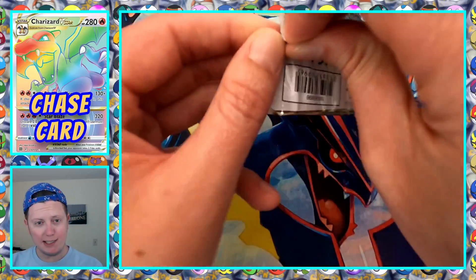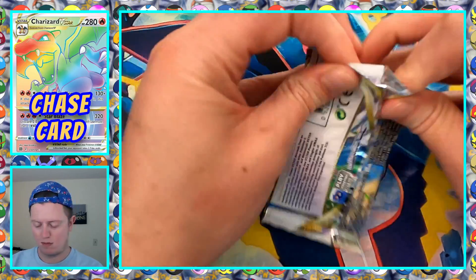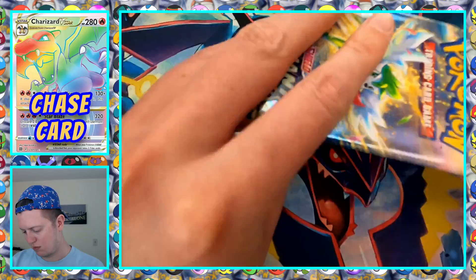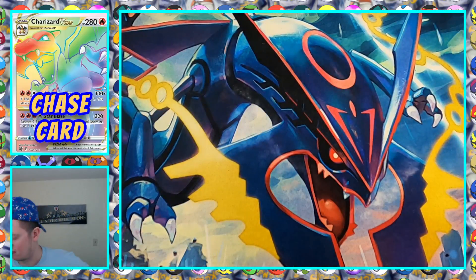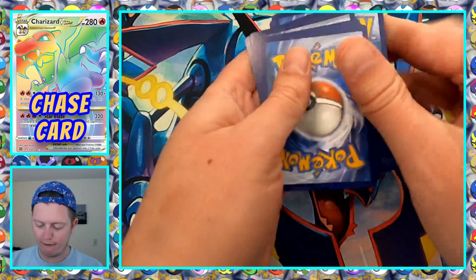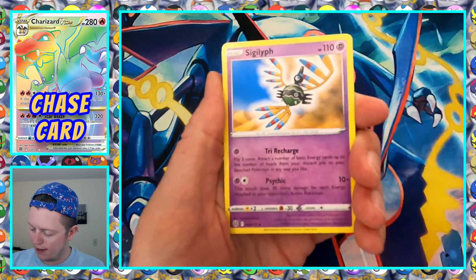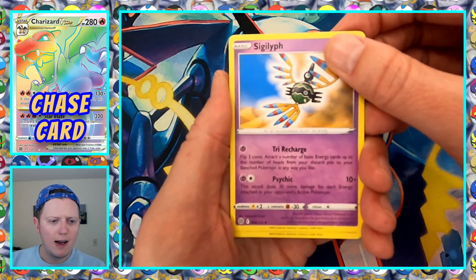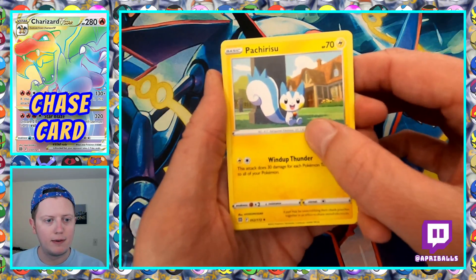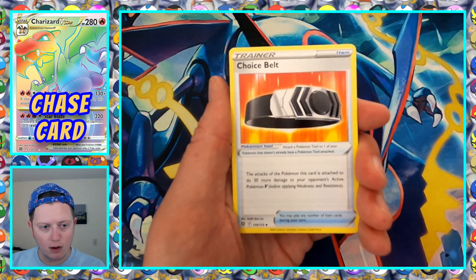Pack seven. Steel Energy. Sigilyph — I think Sigilyph's an underrated Pokemon, it would be cool if it had an evolution. Pachirisu. Choice Belt. Electabuzz. Halucha. Buizel. Got Gible — what's going on with Gible? Is he just under a bridge at a construction site? Nice. Trapinch.